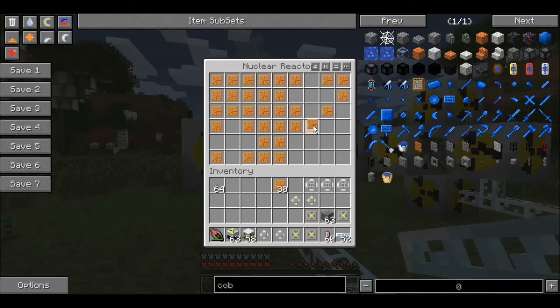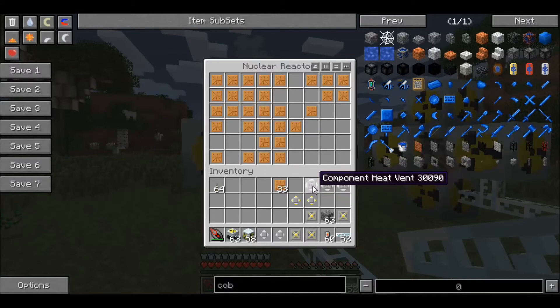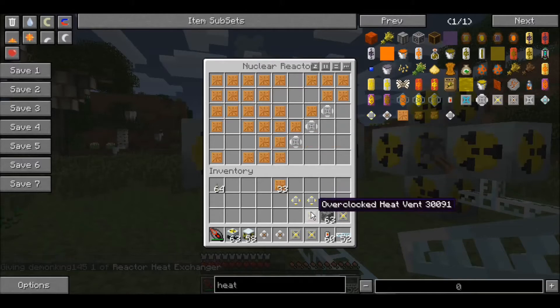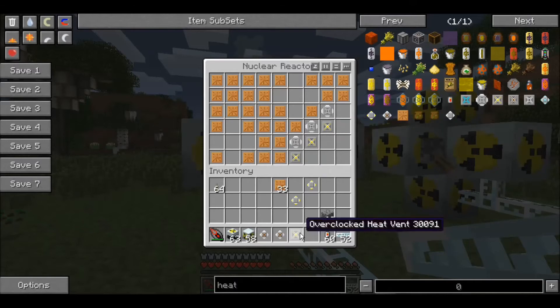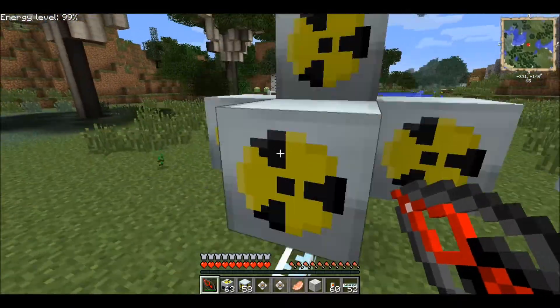That's not true, I lied to you, I'm sorry. So it's actually gonna be that layout except without that piece. Now I have the actual recipe - gonna go three there, that, that, that. There's a sheep jumping on my nuclear reactor - I don't like them.